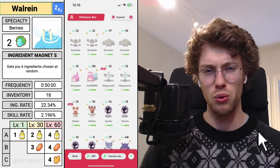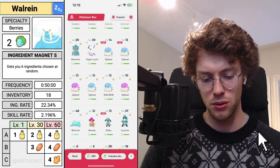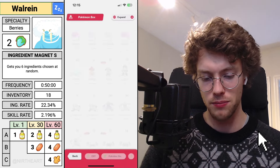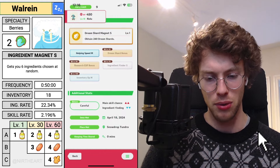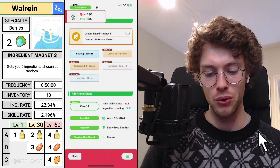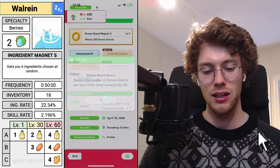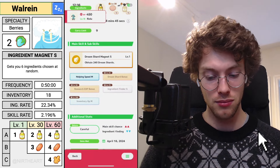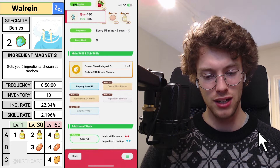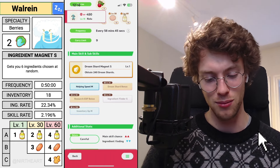Got a Riolu yesterday — I didn't mean to hit the Toxicroak here. I got the Riolu and I just wanted to compare it overall to my Lucario because in my opinion my Lucario is pretty crazy. The Dream Shard bonus here — if this had somehow stacked with the main skill Dream Shard Magnet, that would be really really interesting, and this would potentially be one to keep around. I don't suspect that being a change, but just because there is that slight little chance for it I'm going to hold on to it.